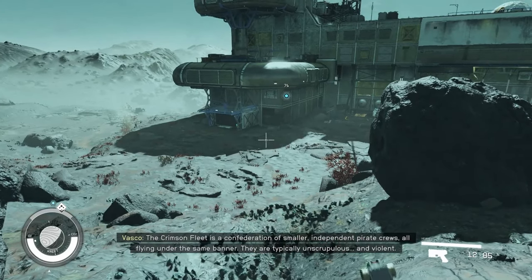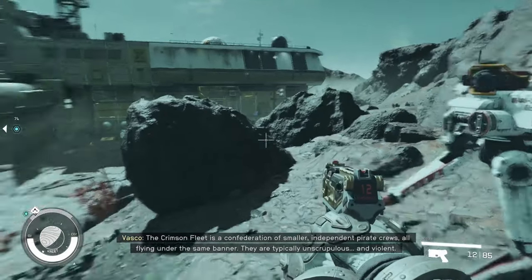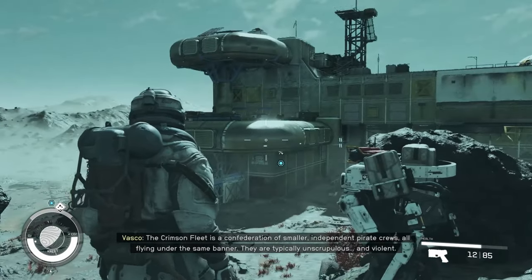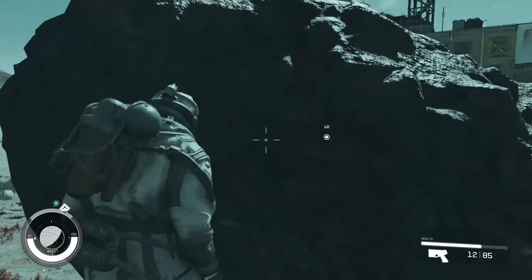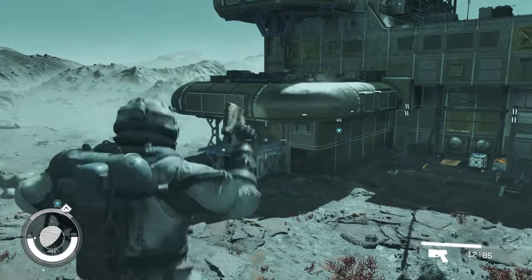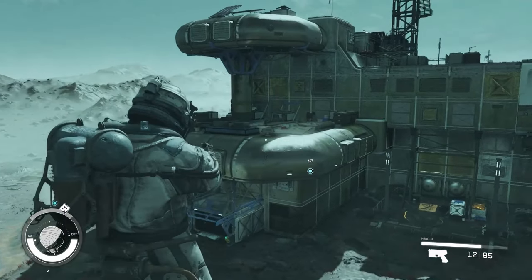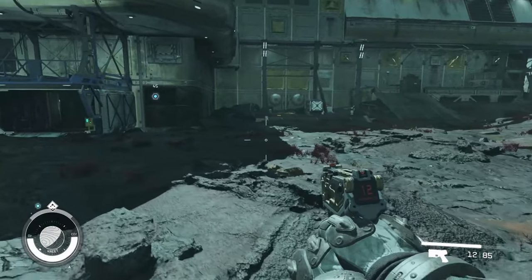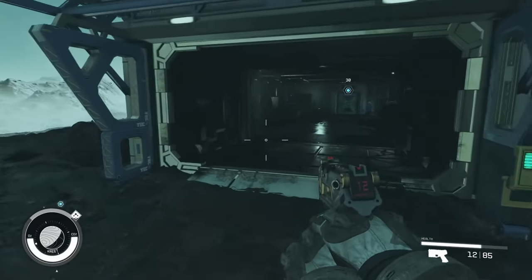Reading about the Crimson Fleet: 'The Crimson Fleet is a confederation of smaller, independent pirate crews, all flying under the same banner. They are typically unscrupulous and violent.' Alright, let's do this — we have to do this.